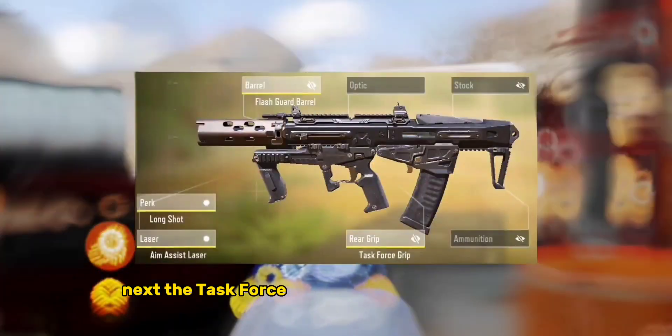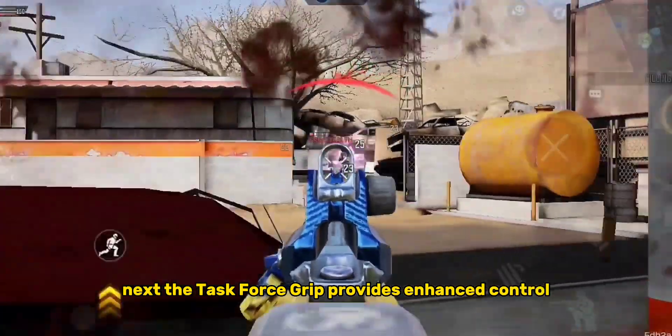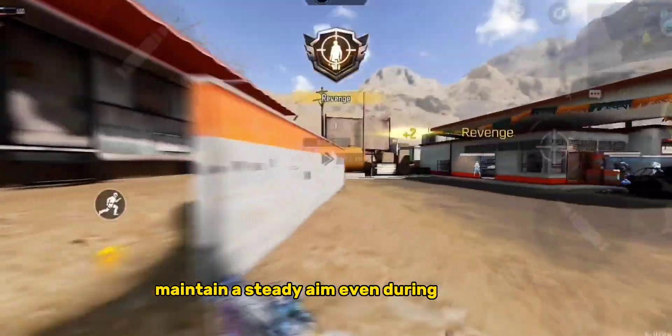Next, the Task Force Grip provides enhanced control, minimizing recoil for more precise shots. Maintain a steady aim, even during rapid fire.